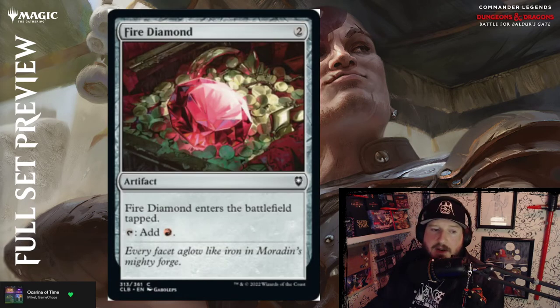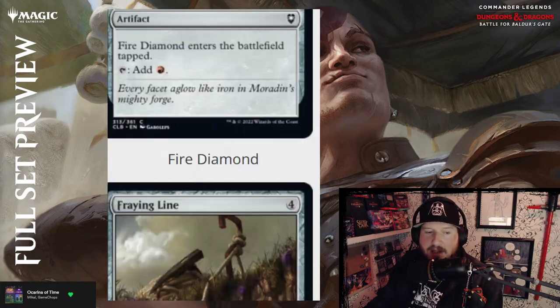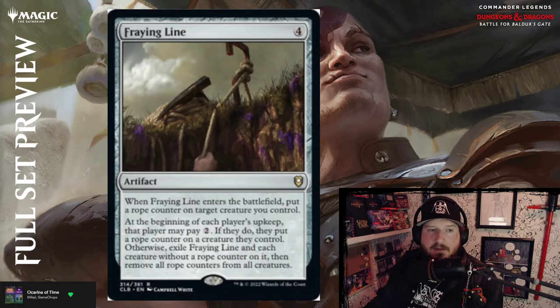Fire Diamond — two colorless, enters battlefield tapped, tap to add red. Fraying Line — four colorless for an artifact. When Fraying Line enters the battlefield, put a rope counter on target creature you control. At the beginning of each player's upkeep, that player may pay two; if they do, put a rope counter on a creature they control, otherwise exile Fraying Line and each creature without a rope counter, then remove all rope counters. So it's basically handing out ropes, and whatever doesn't have one dies whenever someone can't or won't pay two.